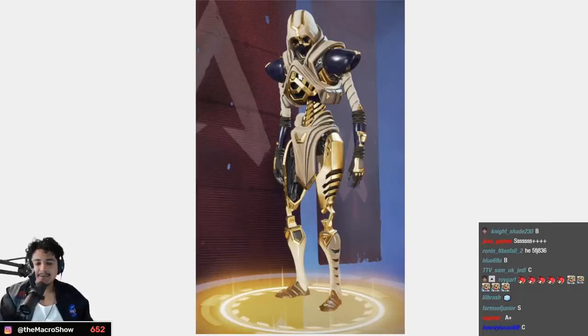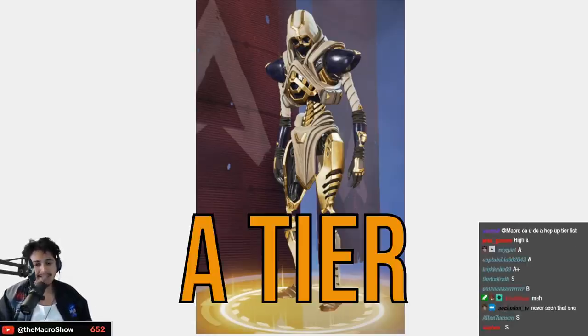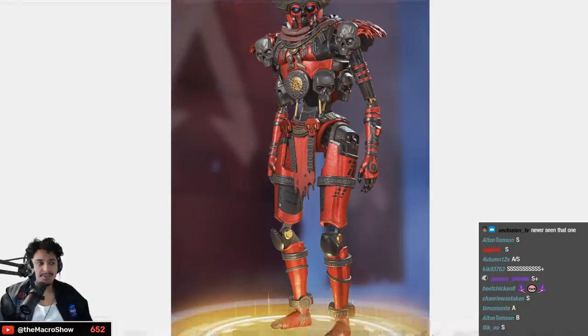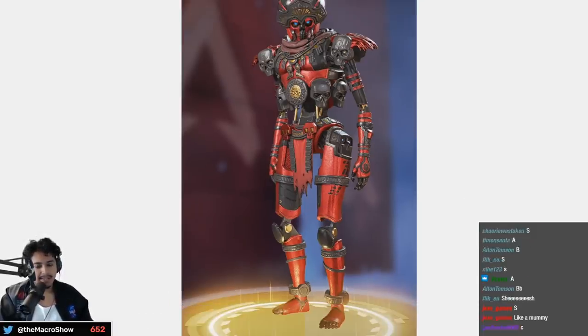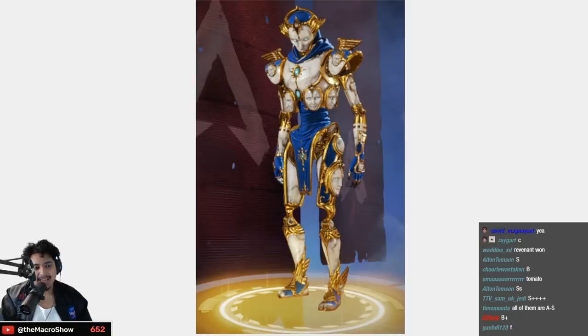Sacred Divinity — another hooded one, they keep giving him hoods — A tier, it's a good skin. The Blood Ritual is a reskin of the Relic one but it's a lot worse because it really accentuates how big his head is — B tier. A Gaze Eternal — I didn't like all the faces that much — B tier.